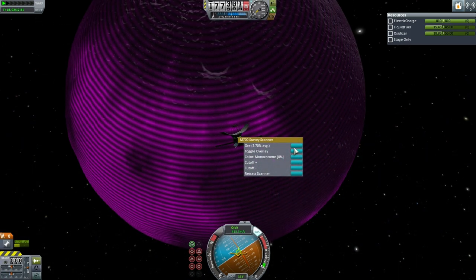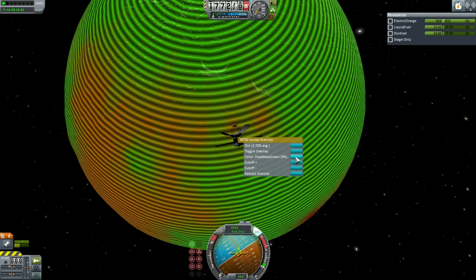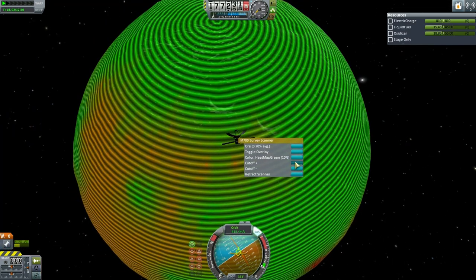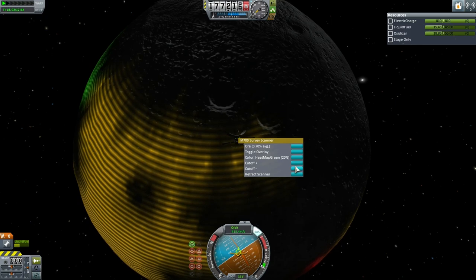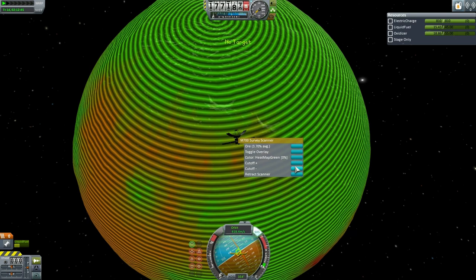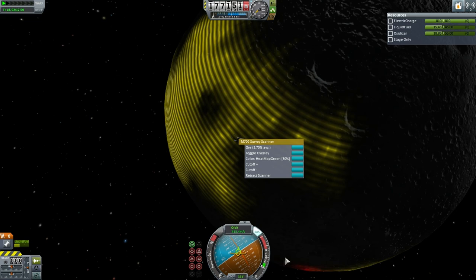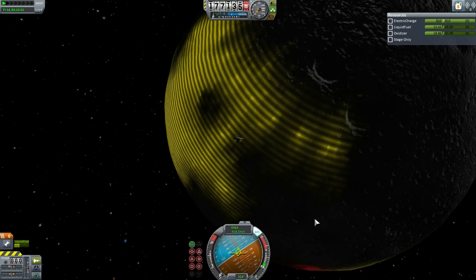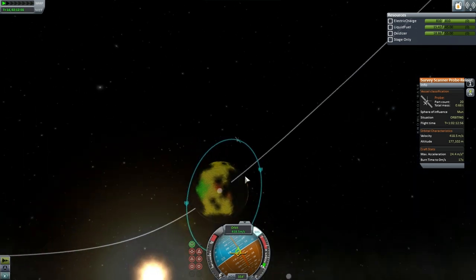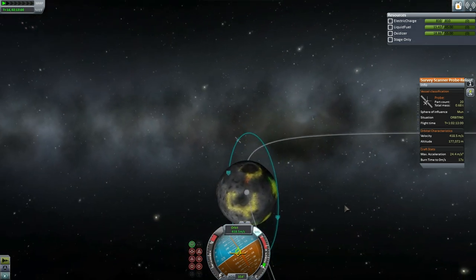The probe gives many options about how to display these results and this data. While mission planners are trying to figure out which version they prefer, thank you for watching this presentation of new developments in the EDB. We hope you'll join us for further missions and craft designs in future episodes. If you enjoyed this episode, please do press like. If you have any comments or suggestions, please leave them in the comments section below, and I'll see you next time.